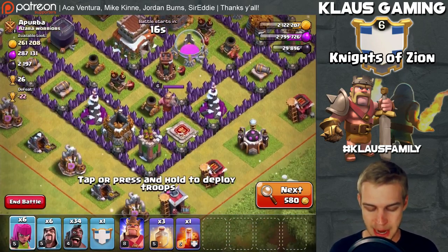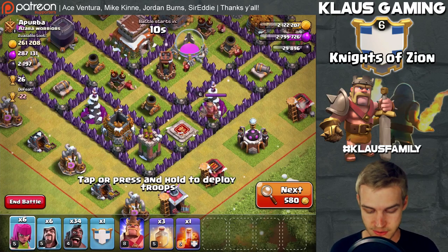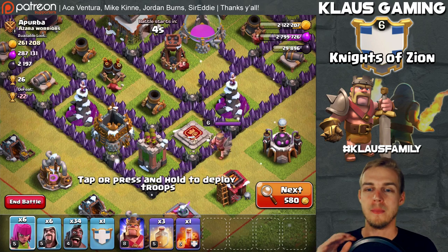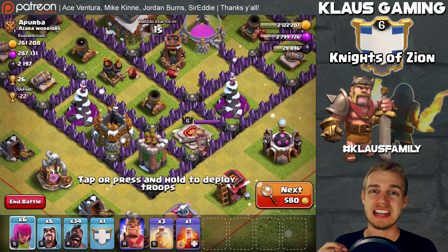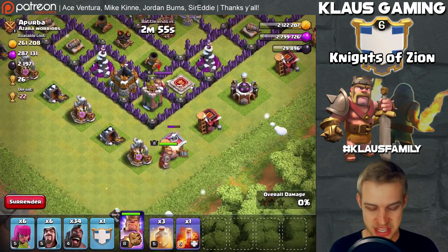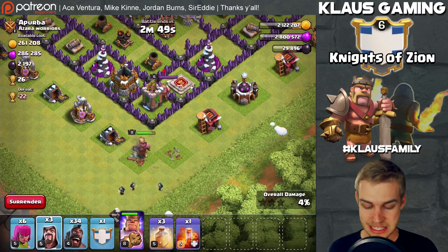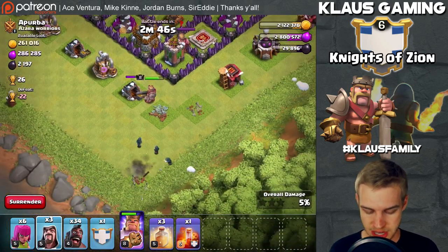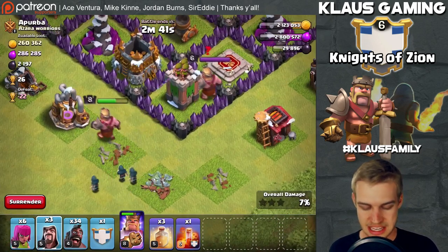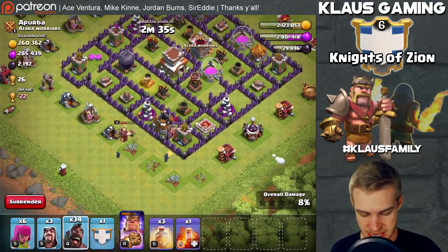The bomb towers are upgrading, which is good. I'm coming at this base from the king side - not because of the king, but because of those wizard towers. You want to take out those wizard towers as quickly as you can; the level 4 hogs are OP but they can still get obliterated by wizards. I'll put down a few wizards to help funnel the king closer to the enemy king. The king is not aggroing - okay fine, let's save the king and put down our hogs.